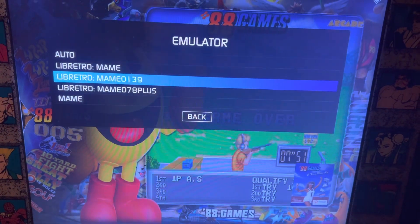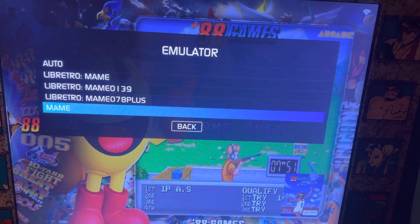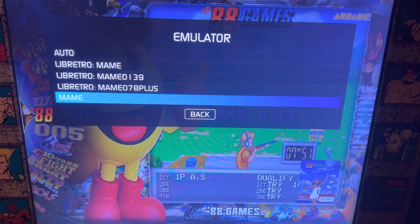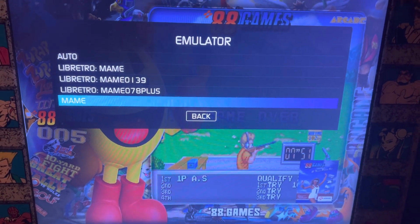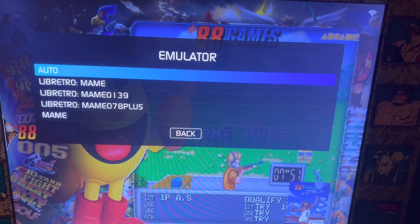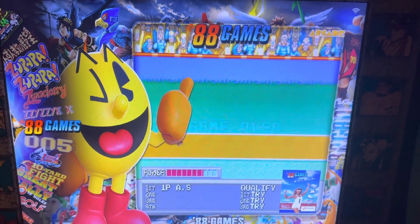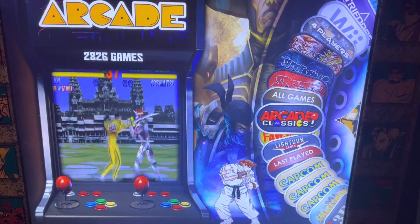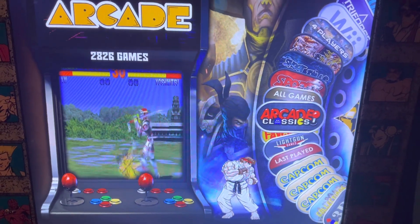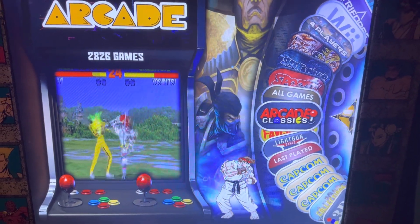If that one doesn't work, you can try the other two: Libretro MAME or Libretro MAME 078 Plus. The bottom one you should rarely need — it has a different configuration for buttons. For the most part they are set to Auto, which should typically work. We understand that a lot of this information didn't translate over from the other system when we made these images. We just wanted to do a quick video to give everybody a little insight on navigating settings. Take care, guys — have fun!